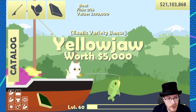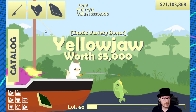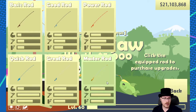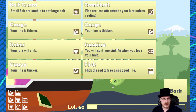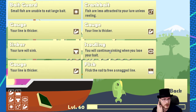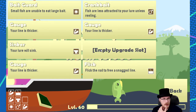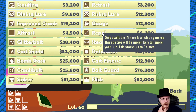So potentially the best thing you can do would be to catch the yellow jaw first, go to your rod upgrades for whichever rod you're using — you probably don't really need the scouting upgrade at the moment — and get a repel lure.